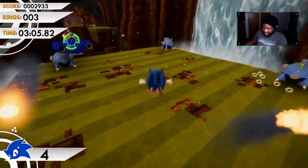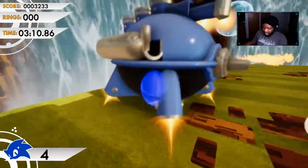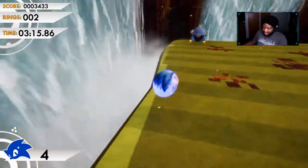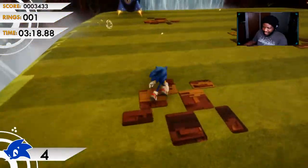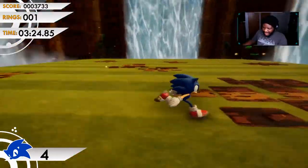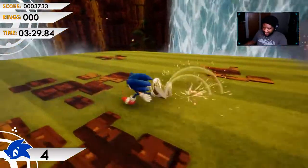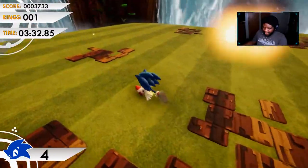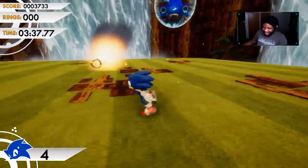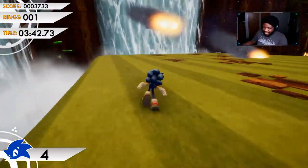In this game it's a lot better to aim using a mouse when you're homing attacking. Because if you don't aim using the mouse it's gonna be so much harder. When I let the mouse go I feel like the camera turns for me — but it turns at the weirdest angles. It won't let me turn the way I want it to turn.